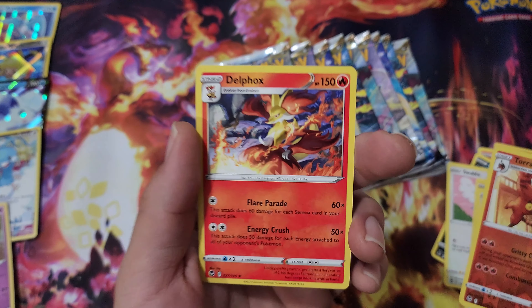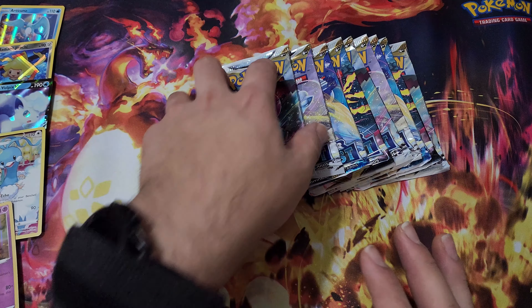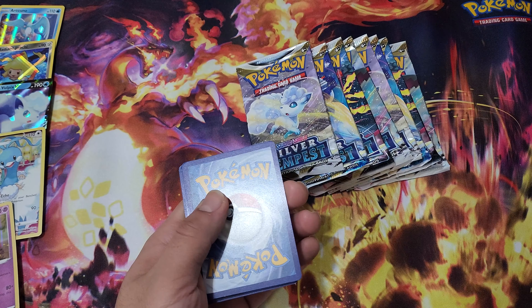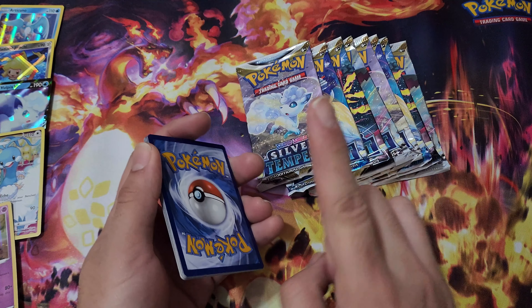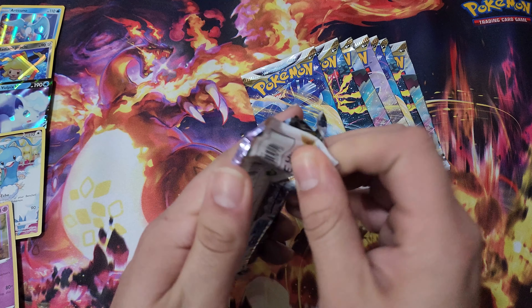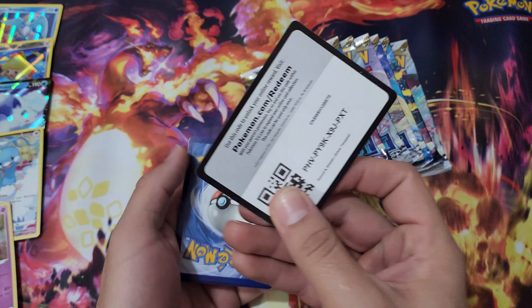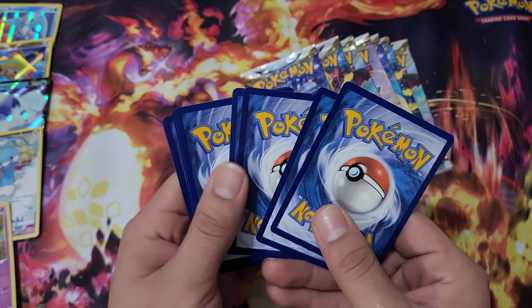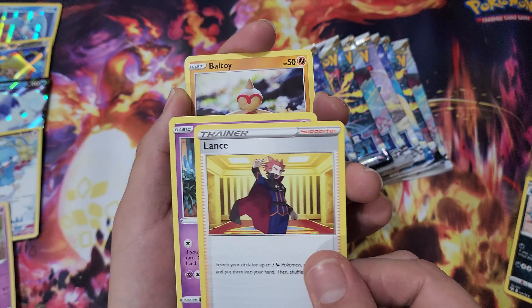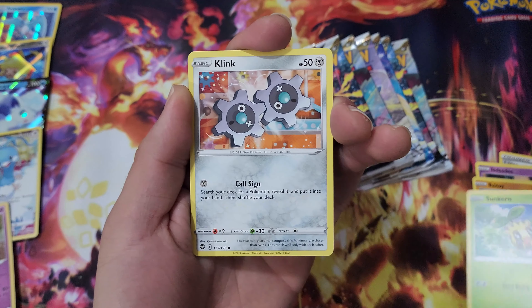Of course we got the Regis right here repping it — Regigigas and Regileleki. I totally forgot what the color of that code card was. Buneary, Toracat, and Delphox, so it was definitely a white code card. My friend told me there was a Gardevoir Trainer Gallery in this set as well — I haven't looked at it yet. But that is definitely kind of what I'm going to be after if you know me and you've been a fan of the channel for a while. You know I like Gardevoir quite a bit. It's one of my top favorite ones. Talonflame! So I'm definitely going to be on the lookout and hopefully hoping to pull that card.